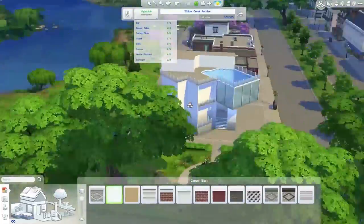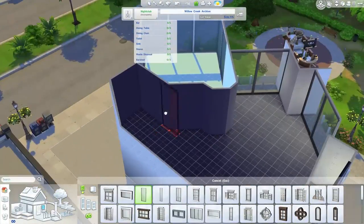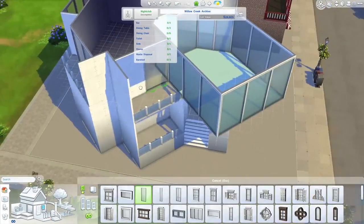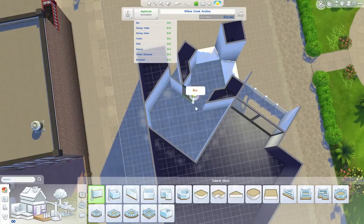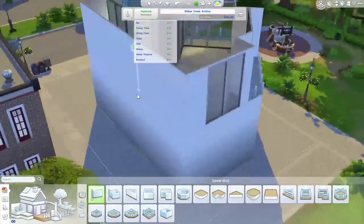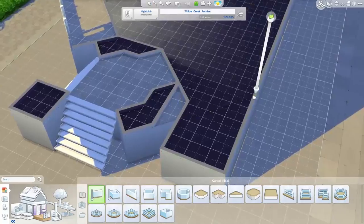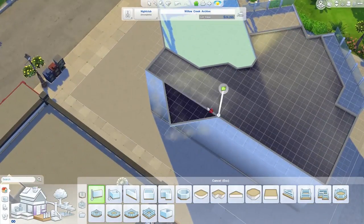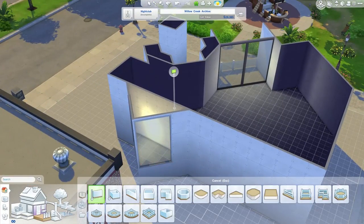Getting some stairs in there — I wish The Sims 4 had diagonal stairs. I can't believe that we still don't have diagonal stairs in a Sims game. That must be some technical reason, or maybe they just don't see the point, but how are there not diagonal stairs yet? We've had these sort of stairs since The Sims 2 — so since 2004 — and 10 years later they have not cracked the code of diagonal stairs. It is a mystery that will live on for eons to come. Maybe Sims 5 will get it.